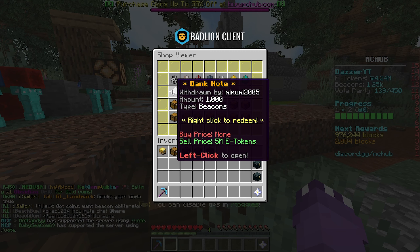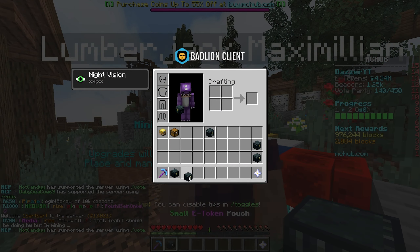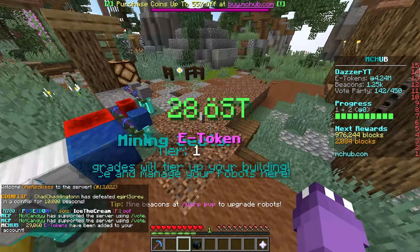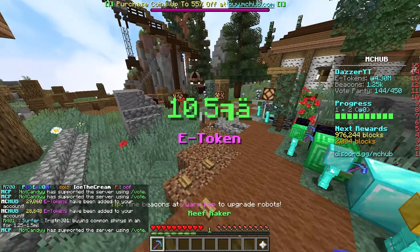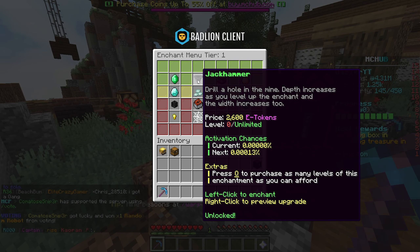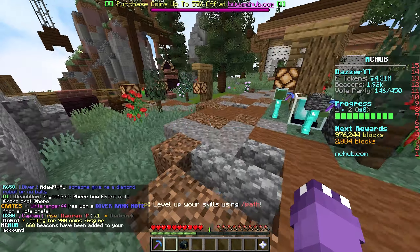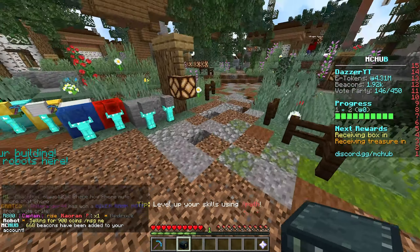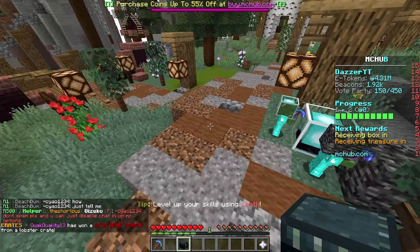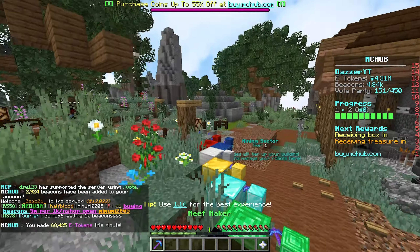This person is buying beacons 1,000 for 5 million e-tokens, so we've already made 5 million right there. We still have beacon pouches — let's open the e-token pouches first to see our base amount. We got a pretty horrible e-token proc rate there. Now for beacons: medium gives 600. The large beacon — if it rolls six we make 30 million. That's not bad, like 20 million e-tokens right there.